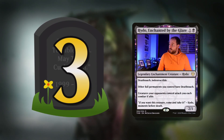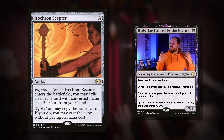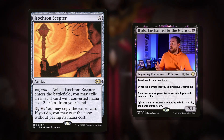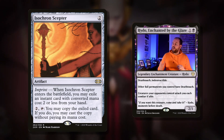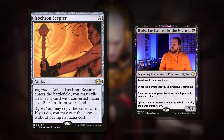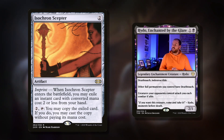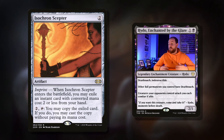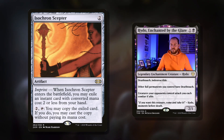Moving on to number three — a very good number. Isochron Scepter. We just talked about a lot of things that can untap, and all those cards can untap this. This is a great card: two mana artifact. When it enters the battlefield, you may exile an instant card with converted mana cost two or less from your hand. Pay two and tap it: you may copy the exiled card, and if you do, you may cast the copy without paying its mana cost. You can get some nice little value — put a Brainstorm under this, absolutely fantastic. But a lot of this deck is about tapping and untapping.